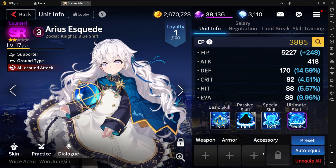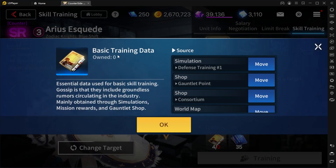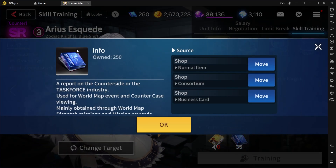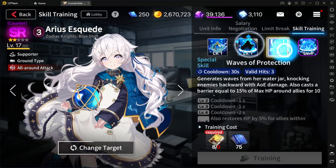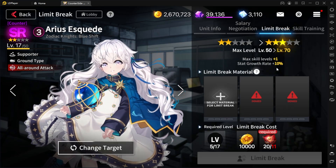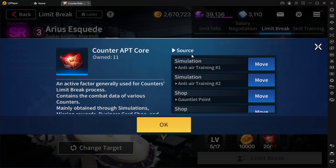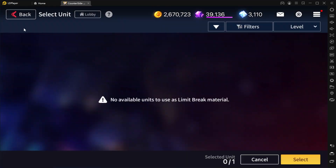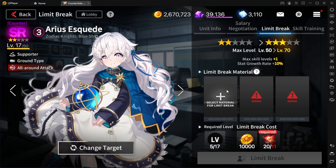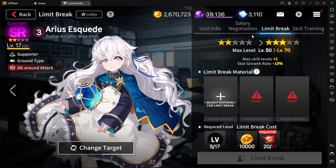When it comes to the characters, there are weapons and accessories you'll be able to collect. You've got all their skills, which you can upgrade through skill training — you just need to make sure that you have the training data and info sheets that you can get from daily training. And then there's the limit break. The thing with the limit break compared to other gacha games is you don't need to get duplicates. You just need to get these cores — I think they're called APT cores depending on the type of character. And if you happen to have a duplicate of that character, you can limit break them using the duplicate instead. I appreciate that they have that in there.